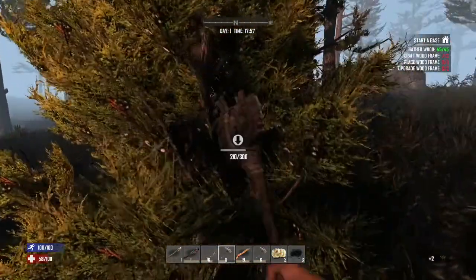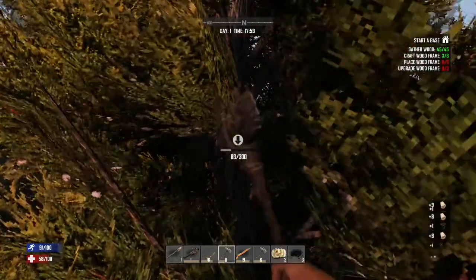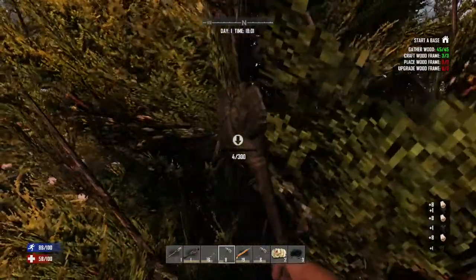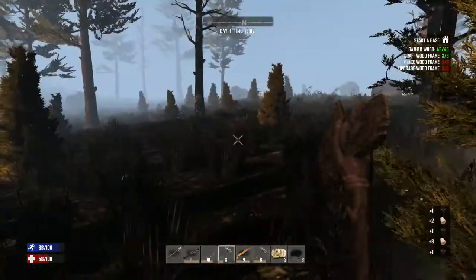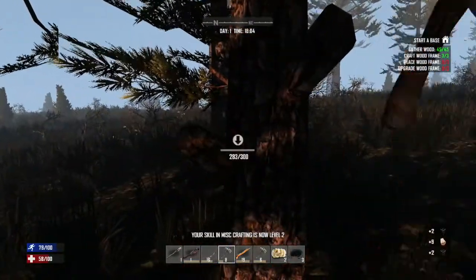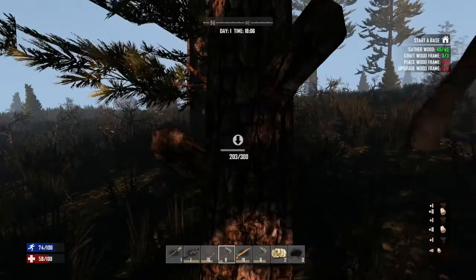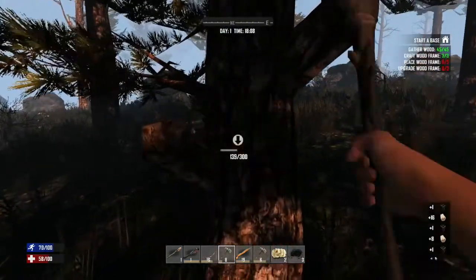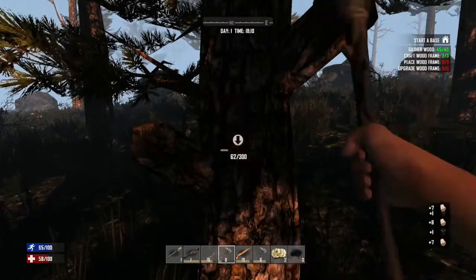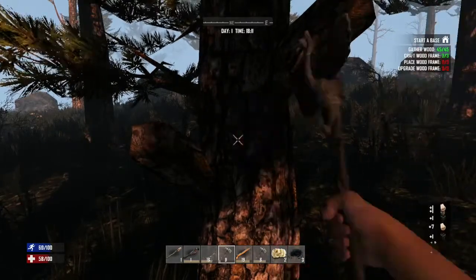145 — well we might need 145. Let's just keep making a few and start building just in case. I can sort of walk whilst making a few wooden frames. I want to get this wood as well just so we've got plenty to reinforce it with. Okay that's good — let's get away from the noise.